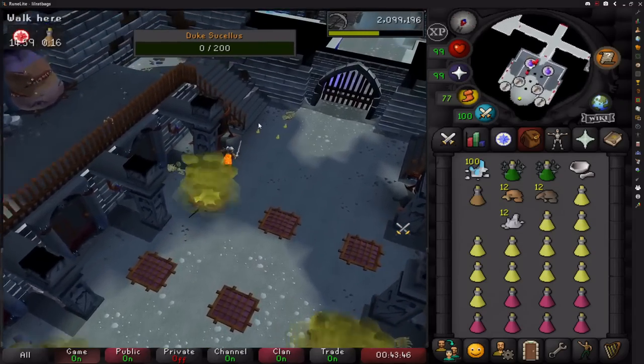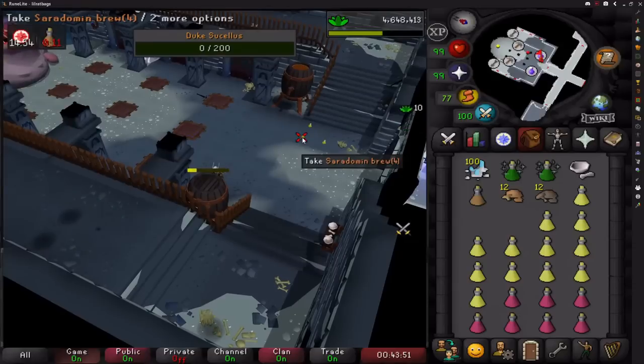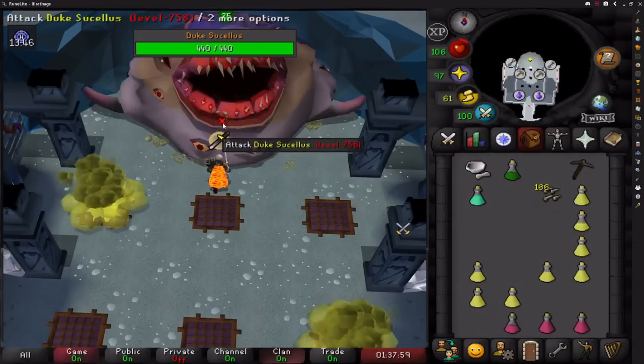Once you have all of that, click on the vats near the staircase to fill both of them, and then once it's ready collect a vial from each one. Pot up and use both vials on the boss to start the encounter.